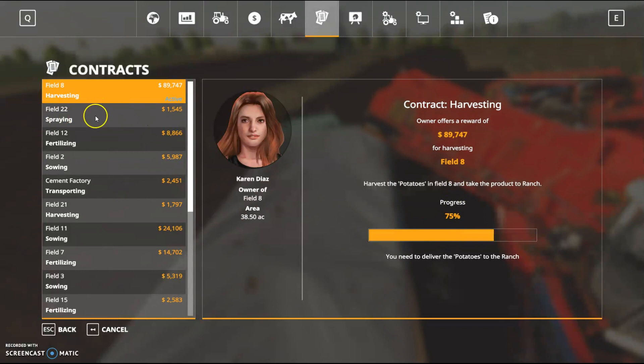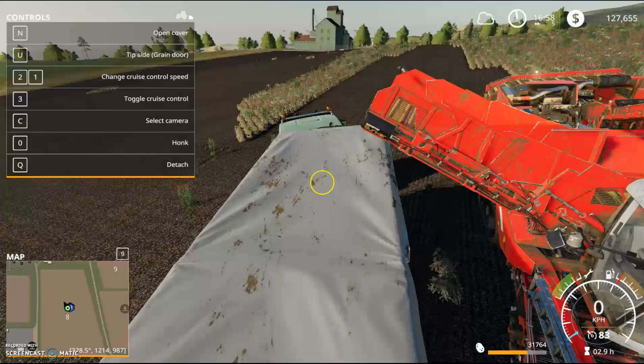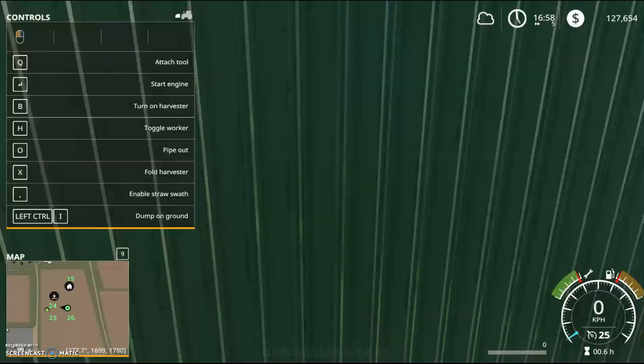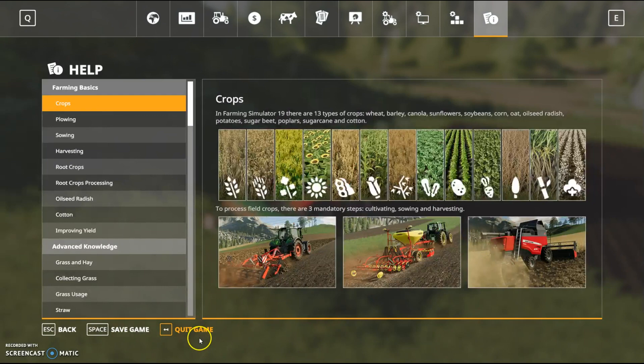This is the contracts page — the one we picked up is 75% complete. A tip here: if you think you'll go off and do something else while your hired worker is busy, clicking on fertilizing will tell you that you're already contracted and can't take another job. So eventually we'll finish the potato batch and get on to our own fields. Remember to save your work before you quit.